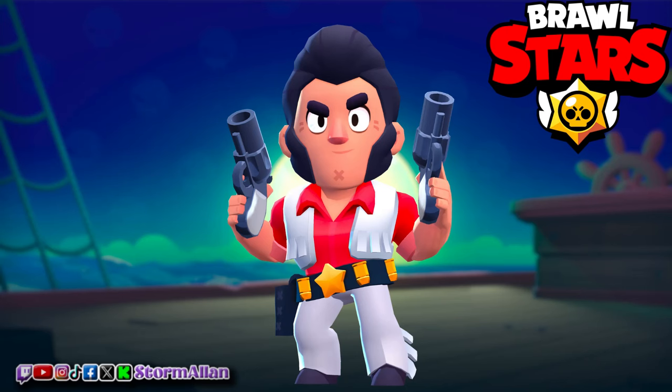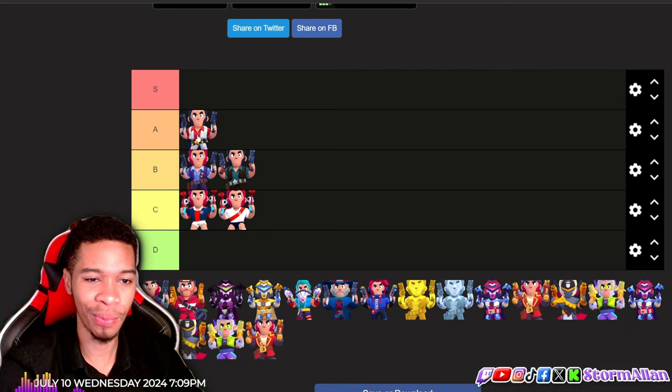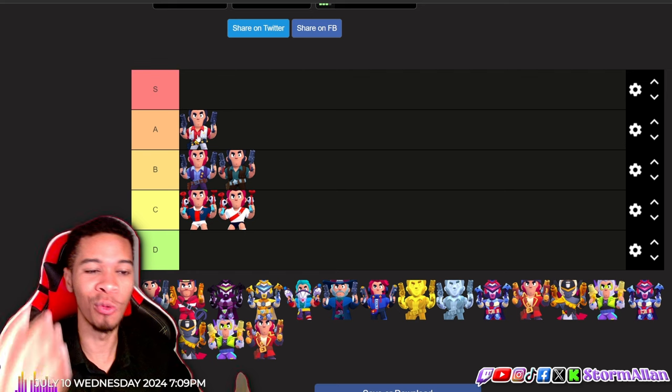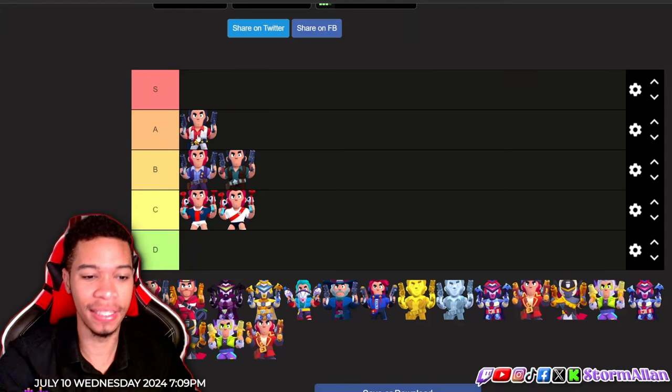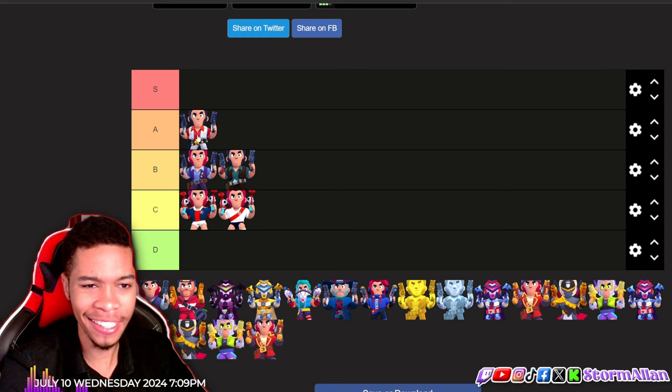Then we have the rock star skin, guys. This skin kind of reminds me of Elvis Presley for some reason. I really do like this skin with the star on it, and I think this is gonna be my first A tier pick, guys — the red and the white go perfect together.